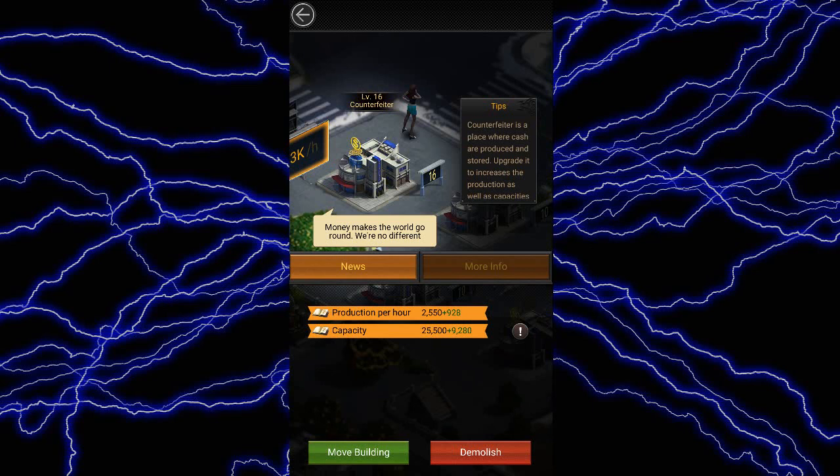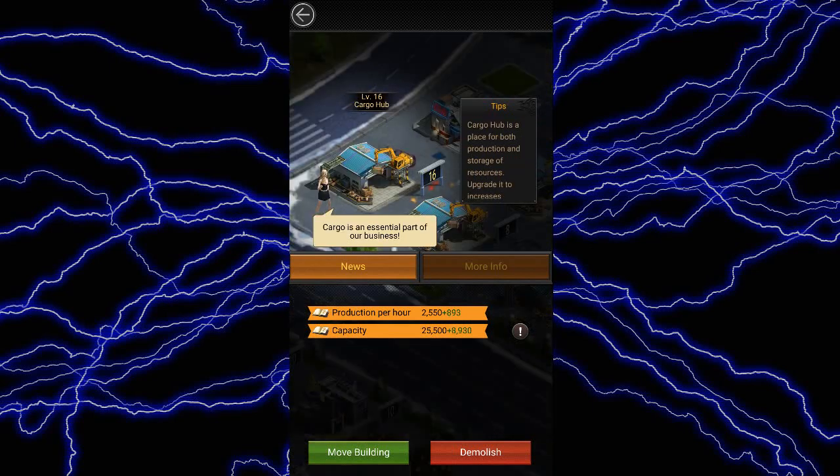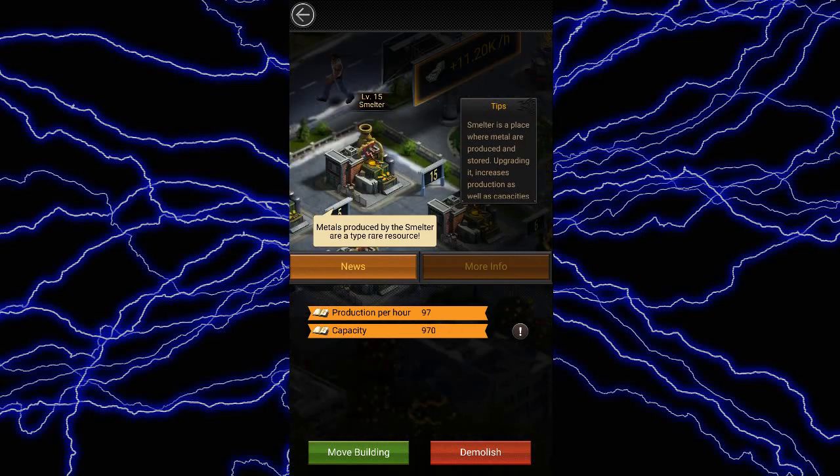Now let's talk about the resource production buildings. These buildings include the counterfetter, the cargo hub, ammunition, and smelter. Upgrading these buildings will increase the amount of resources produced by them per hour and also their storage capacity. I would recommend upgrading these buildings only in your farm account instead of spending the time and resources for upgrading them on your main account.